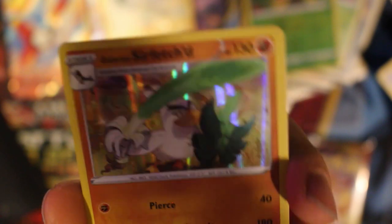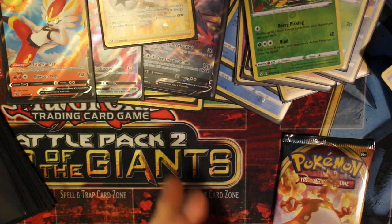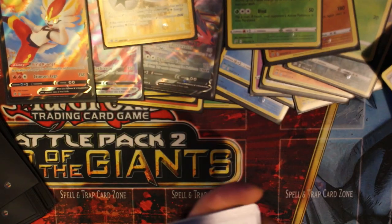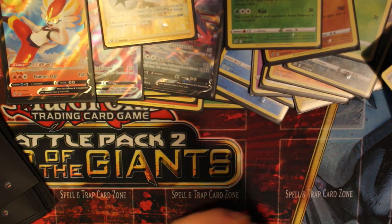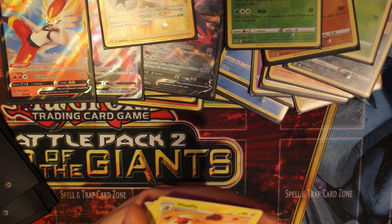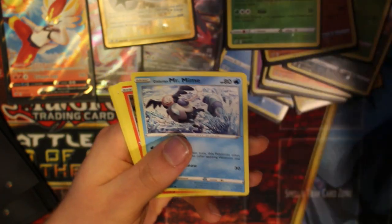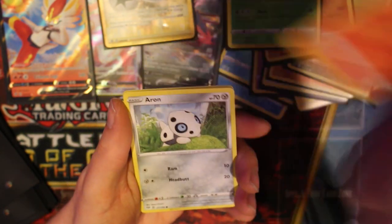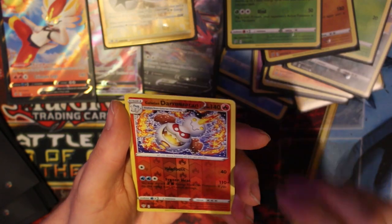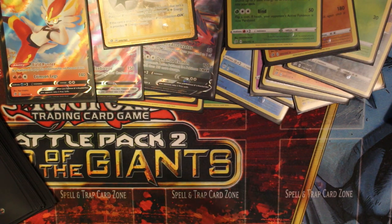One two three four. Fighting energy - these are very slippery. There's a Flaaffy with that nice artwork again. Carnivine, Big Parasol, Mr. Mime Galarian, Torchic, Aaron, Rookidee, Morpeko. Reverse holo Galarian Darmanitan and just a Liepard. The Sirfetch'd is going in my binder.